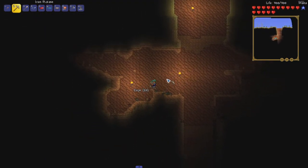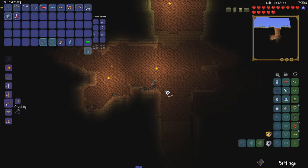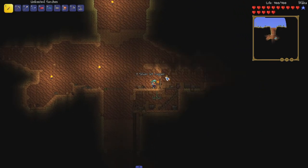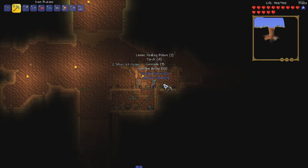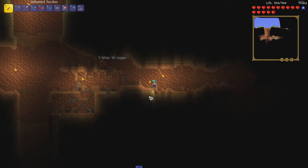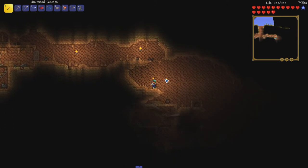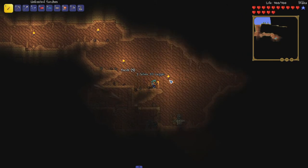Unfortunately both sides of the world have corruption in them, so there's not particularly an easy way to get to the ocean right now. I might as well make some platforms out of this wood. There are a couple of other trees over there, and eventually there's going to be a day where I need to go over there. Oh joy — there's an easy antlion down there, well, easy...